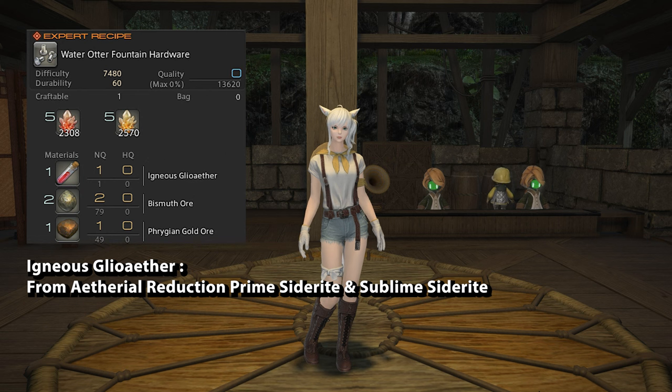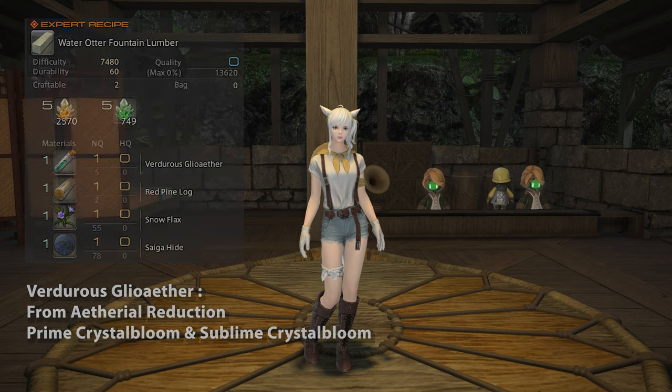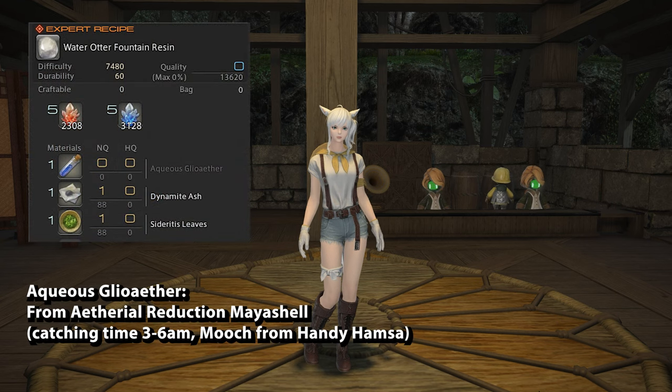For the Water Otter Fountain Hardware, you need five of both types of crystal, one Igneous Glio Ether from ethereal reduction, two Bismuth Ore, and one Thrygian Gold Ore. For the Water Otter Fountain Lumber, you need one Verdurous Glio Ether, one Red Pine Log, one Snowflax, and one Cygar Hide. And for the Water Otter Fountain Resin, you need one Aqueous Glio Ether, one Dianamite Ash, and one Cideritis Leaves.